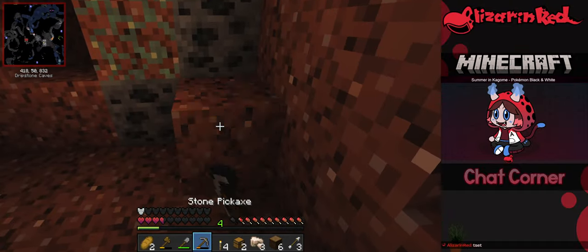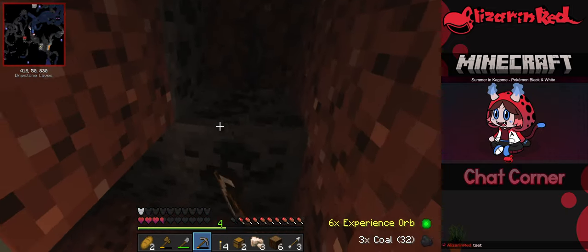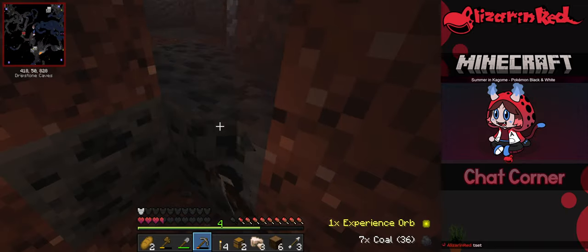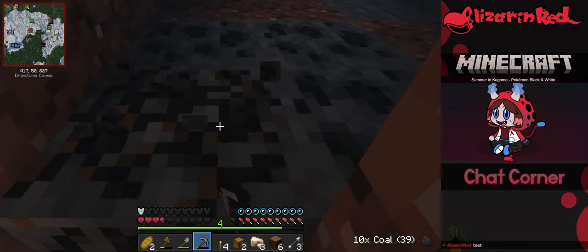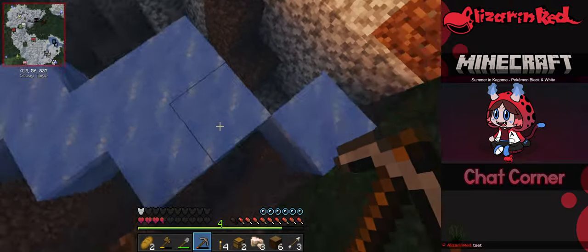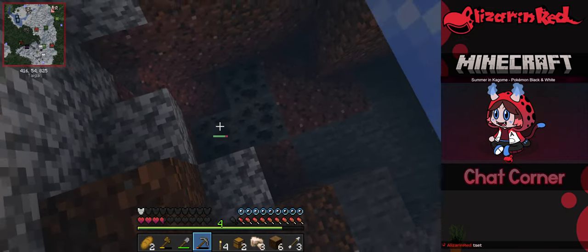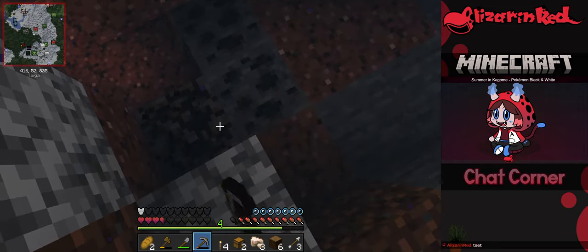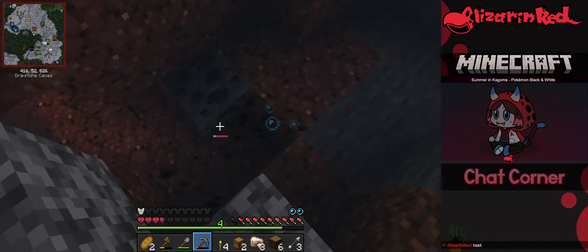Oh wait — a mark hole. If you guys have any mod suggestions I'm always open — I'm on 1.21.1 so keep that in mind when suggesting mods. Same with resource packs, as long as they keep the same feel. I don't like mods that get crazy — mostly stuff that feels natural, like 'this progresses the game like Mojang would do it.'